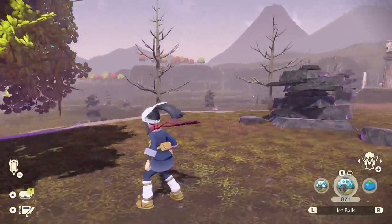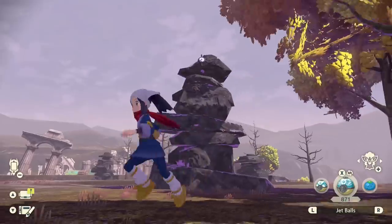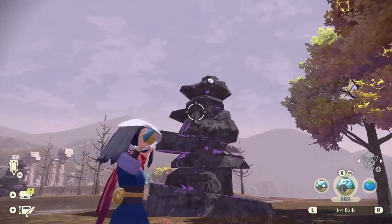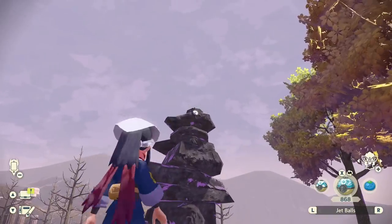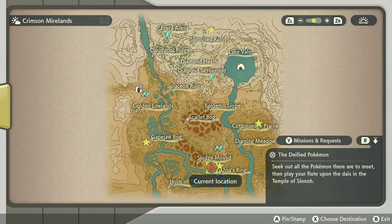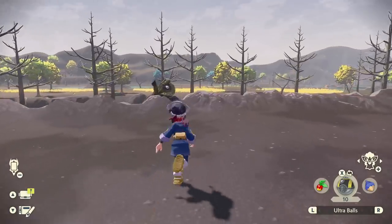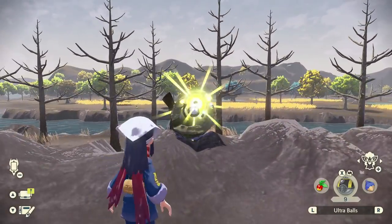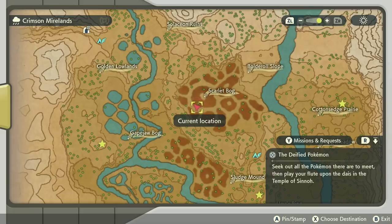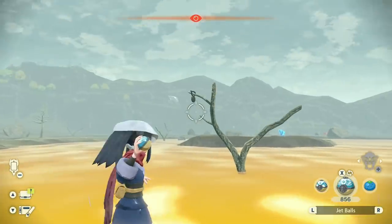Next up is the Shrouded Ruins. You'll be able to find these weird stacks of rock formations here, and on one of them you'll be able to find one of the Unown right there near the two trees. Next up is Ursa's Ring — if you go into the ring, you'll be able to find one on the log. Going into the Scarlet Bog, this one was a little tricky to find — there's one hanging off one of the two trees in the middle of the water.